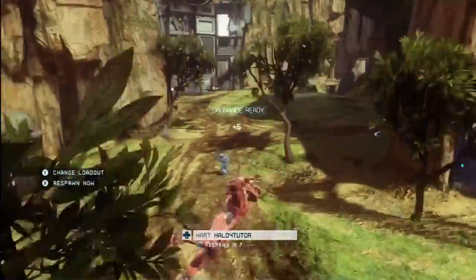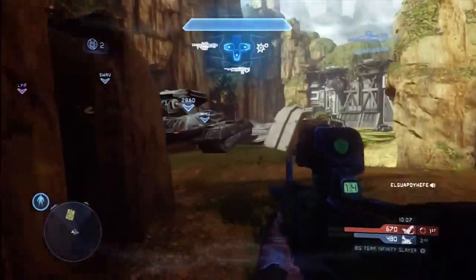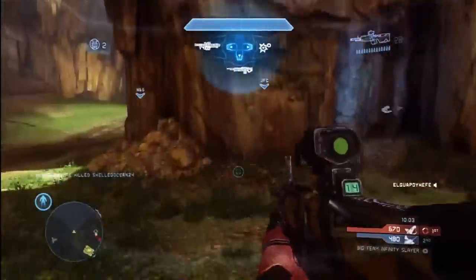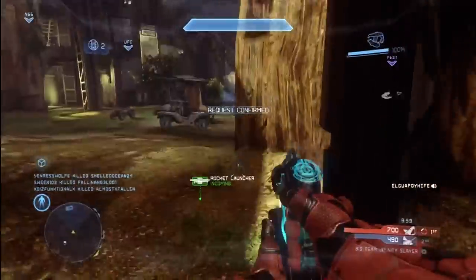Alright, the Banshee is down, but the tank should be back up. Yes, here it is — oh, somebody's got it already. No problem, I got some nice ordnance here. Look at this — I've got rockets and a SAW. We'll take rockets, that's the no-brainer. One-shot kill here. They've been camping this B base like crazy, so let's see if they keep pushing up here — if they do, I can get some easy kills.